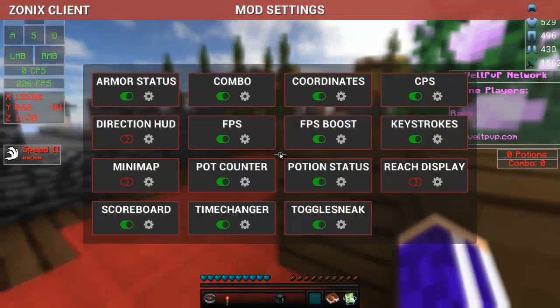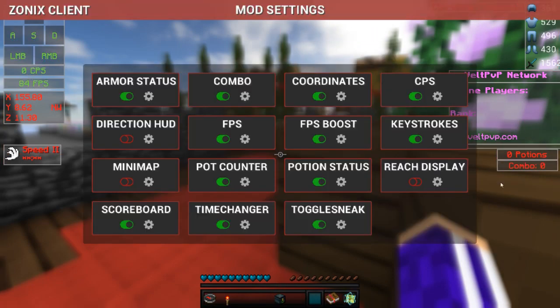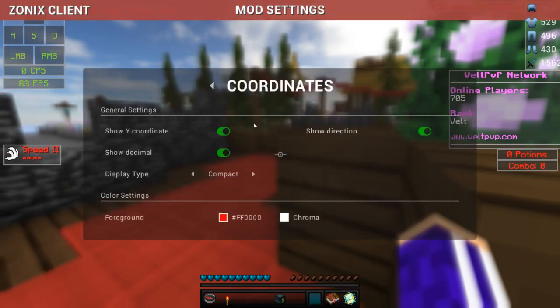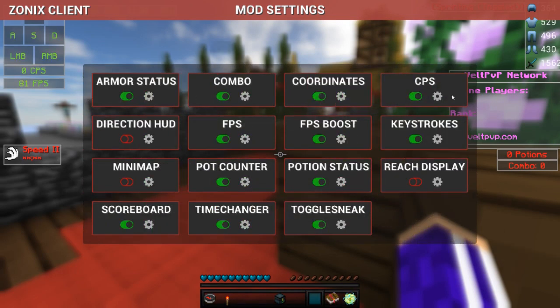So here are the settings that I use. I have Armor Status on and I have that up here. I have Combo on — it just shows how many hits in a row you get on someone. I got Coordinates on; I like the Compact setting for coordinates. And then Show Direction — you can set the color to Chroma. And then CPS is also set to Chroma.